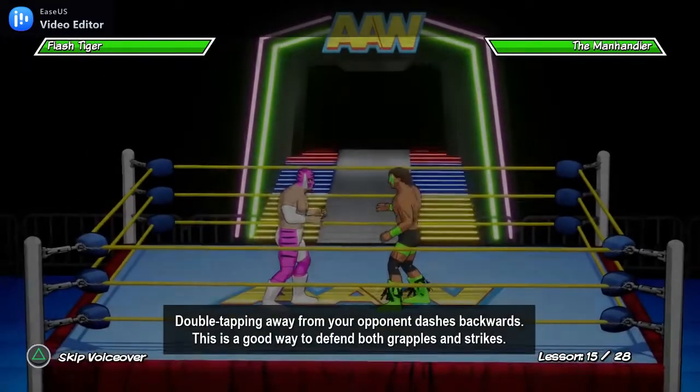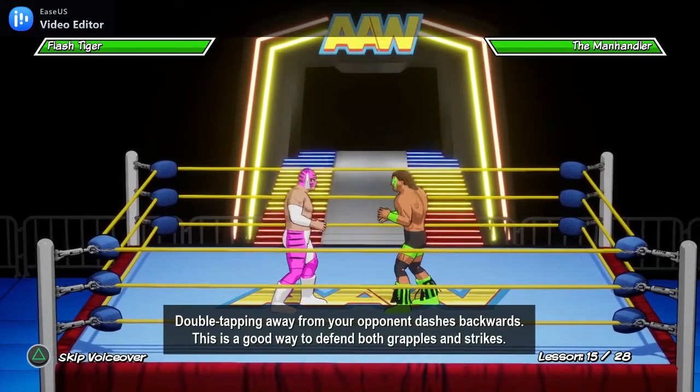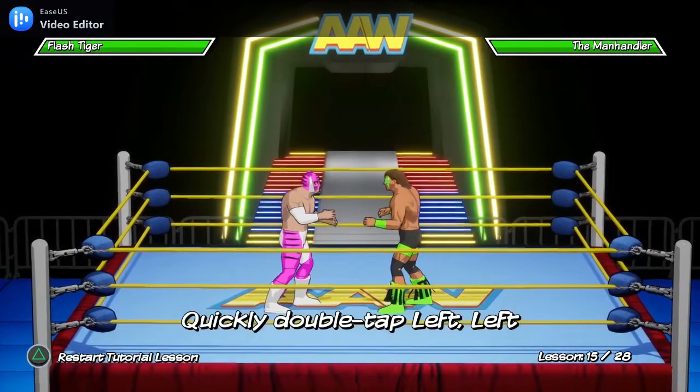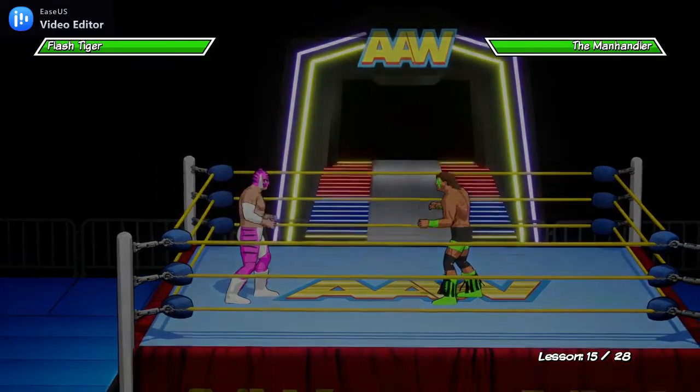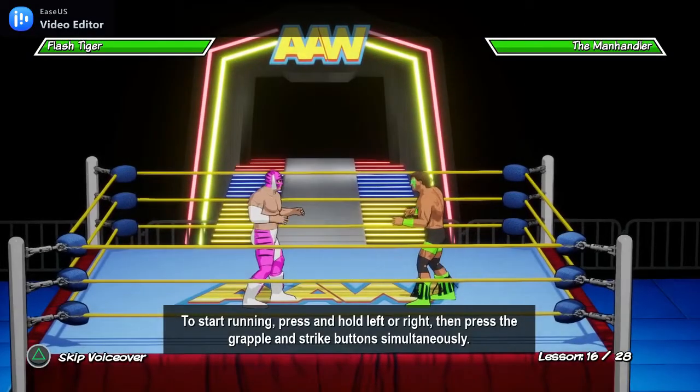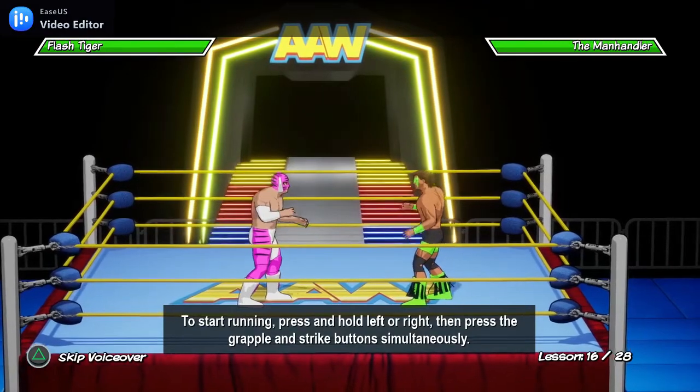Double tapping away from your opponent dashes backwards. This is a good way to defend both grapples and strikes. To start running, press and hold left or right, then press the grapple and strike buttons simultaneously.